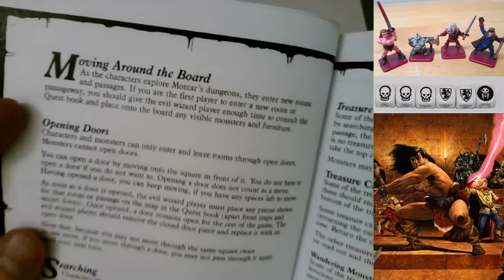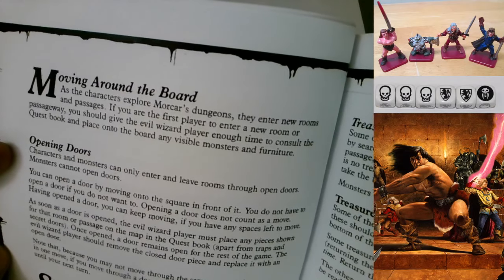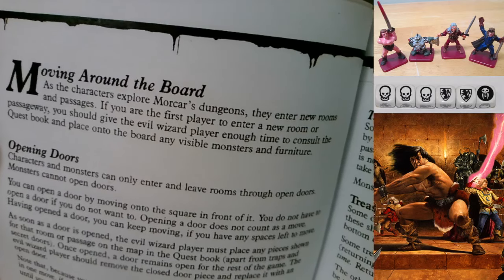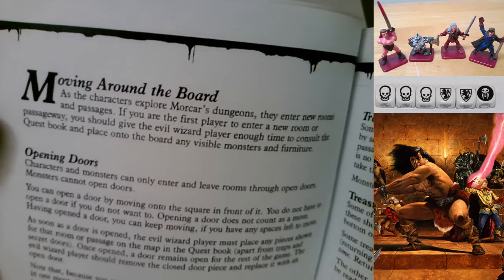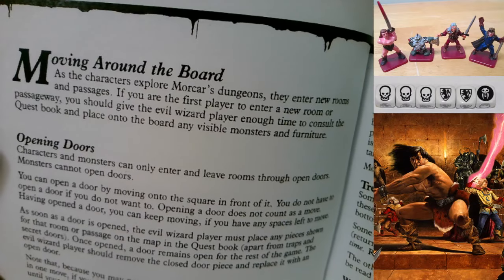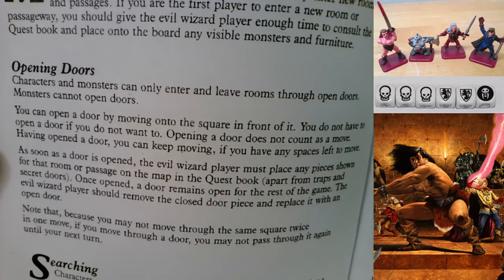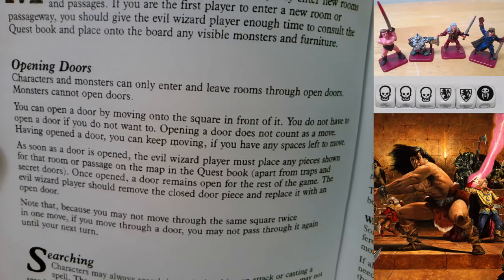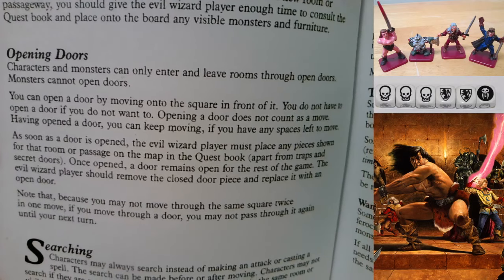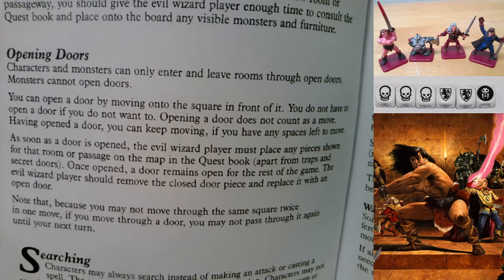Page 12 - Moving Around the Board: as characters explore Morcar's dungeons and enter new rooms and passages, give the evil wizard player enough time to consult the quest book and place visible monsters and furniture onto the board. Opening Doors: characters and monsters can only enter and leave rooms through open doors. Monsters cannot open doors. You can open a door by moving onto the square in front of it. Opening a door does not count as a move - you can keep moving if you have spaces left.